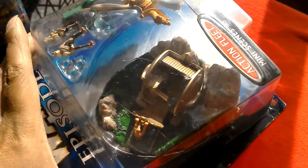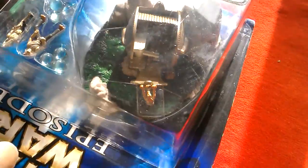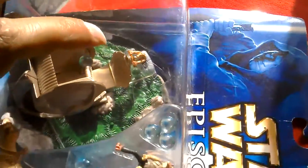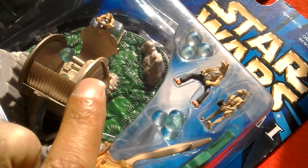Episode 1 Micro Machines Action Fleets mini scene set. It's the Gungan set with Jar Jar and the Ammo Ragon.